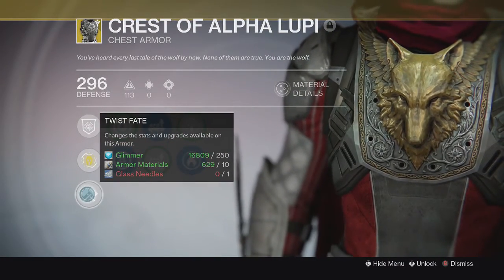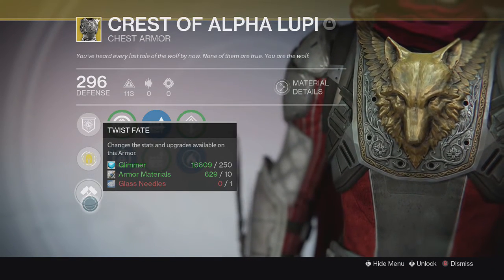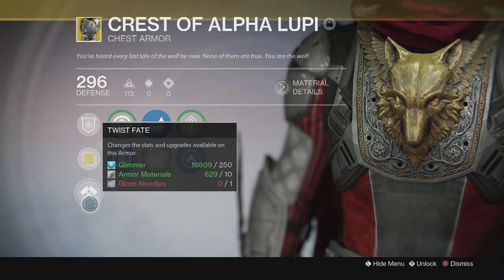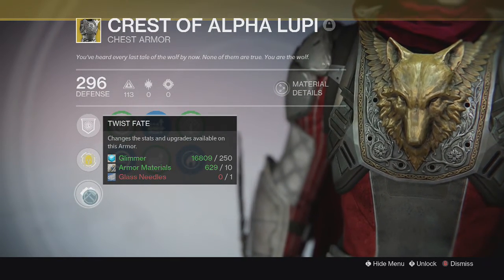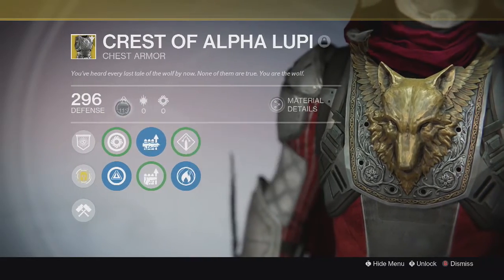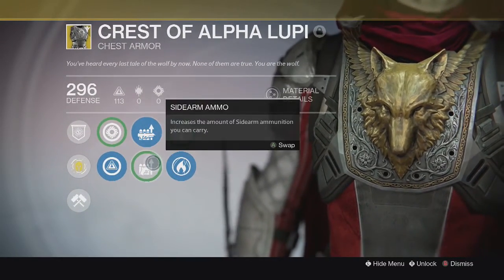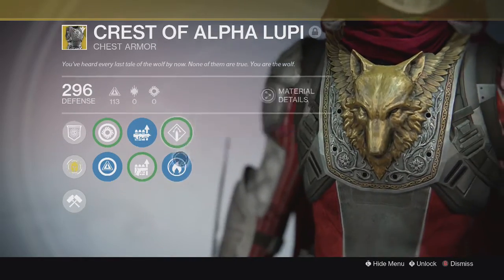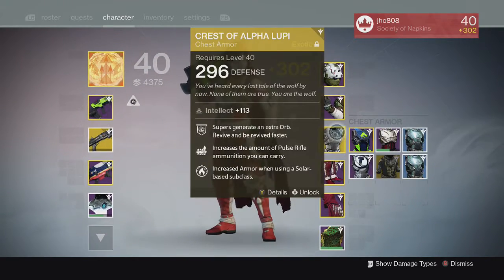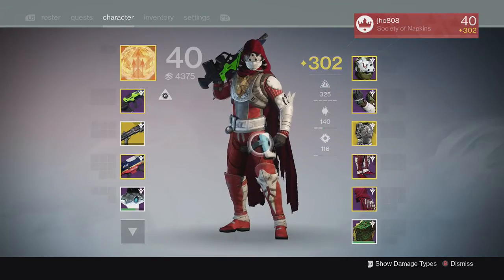We also got a new Twist Fate icon on all of the exotic armor pieces. Basically this is like re-rolling — reforging changes the stats and upgrades available on the armor piece. It requires 250 glimmer, 10 armor materials, and a glass needle, which I believe Xur will be selling from now on when he comes on the weekend. Basically you can change your intellect, discipline, and strength stats for that particular armor piece, as well as the ammo upgrades and defense stats. It's great if you get bad rolls and want to re-roll, but be aware it will likely reset your upgrade progress on that armor piece.